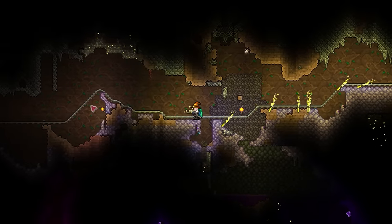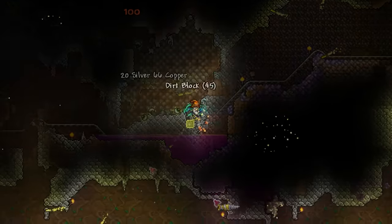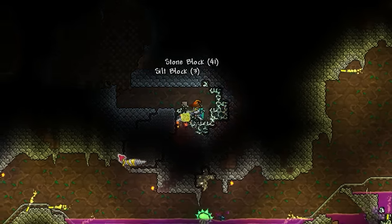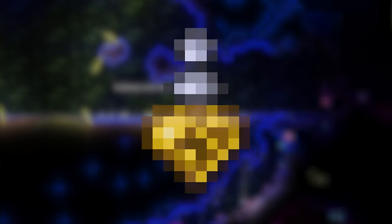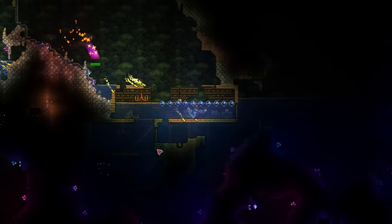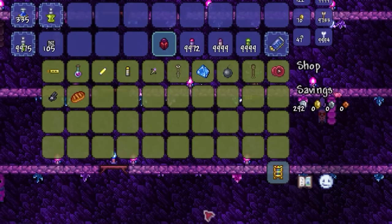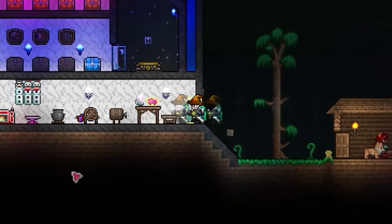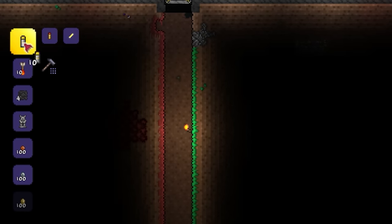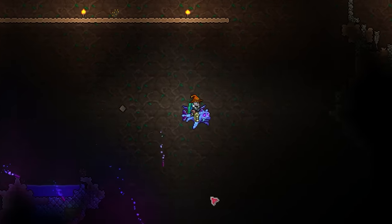Next up we have something I thought everyone knew about but turns out is extremely niche — Spelunker Flares. These work by emitting a radius of treasure visibility when fired. While they may not give quite as much info as actual Spelunker Potions, they can still be useful for finding life crystals and chests in early hard mode. Best of all, they're dead easy to obtain, being sold by the Skeleton Merchant either at night or during a full moon, or if unavailable, crafted with Spelunker Glow Sticks and regular flares at an anvil.